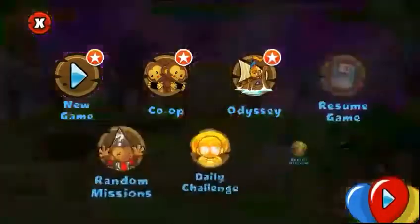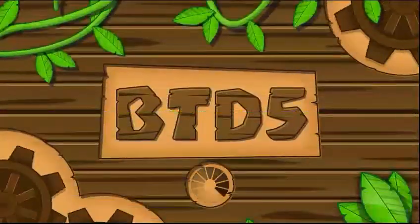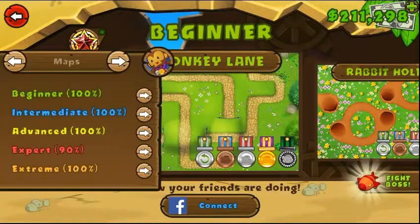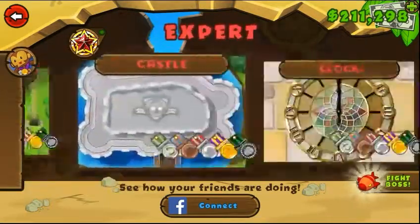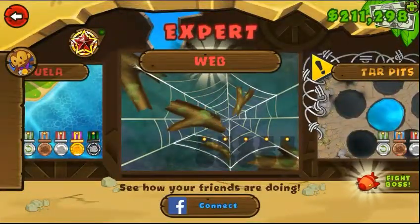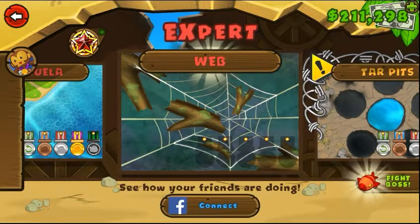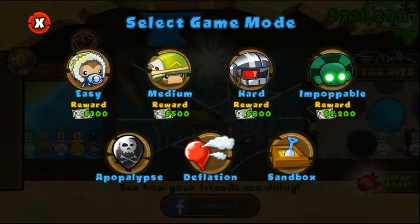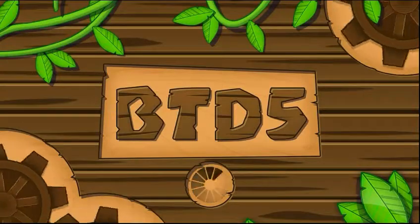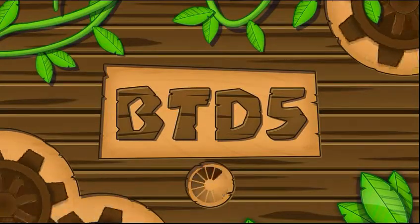With this update, a new track has been added and it's gonna be an expert track. And if we go all the way here it should appear — here we go, the new track is called Web. I haven't played this track still on any difficulty, but in Sandbox I understood how this track works just by spamming bloons and seeing the path that they follow.